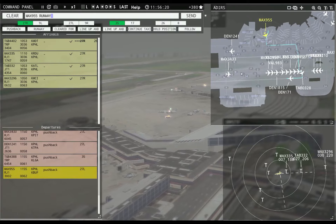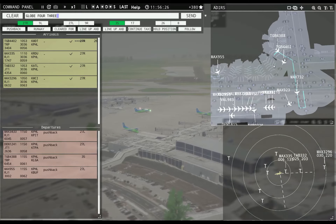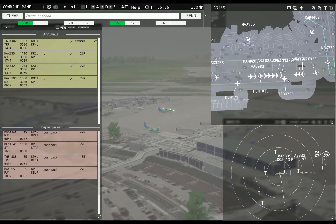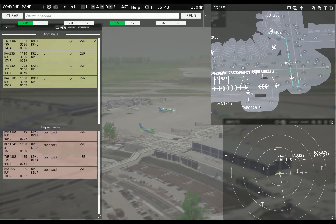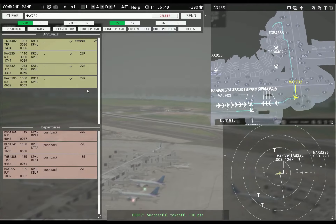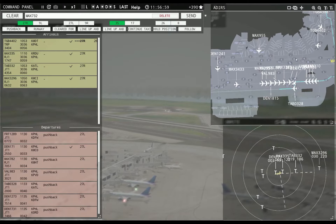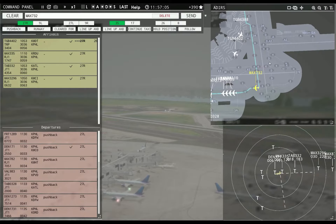Everybody's got clearance in hand. This is a cluster — this is worse than when I used 9L to take him off and I had Kilo backed up all the way to November. But I like taking him off of there, and now it's much easier to deal with, in my opinion. Instead of bringing him down here — now, if I was on 9, this 9R is a pretty easy one to get him out on, but jeez.